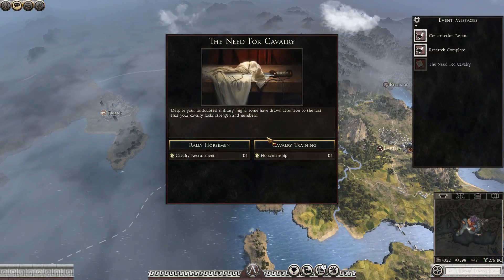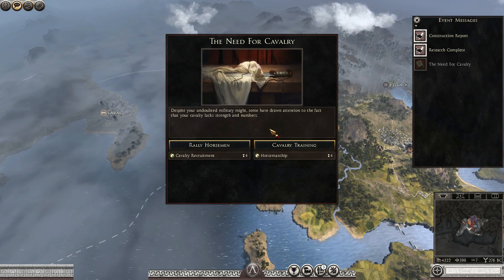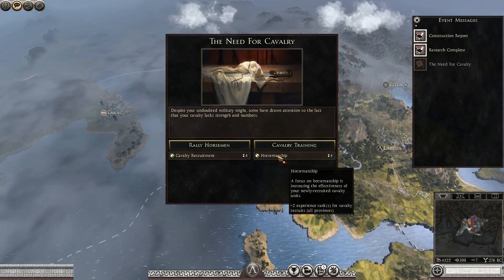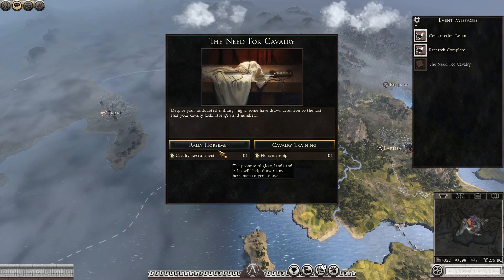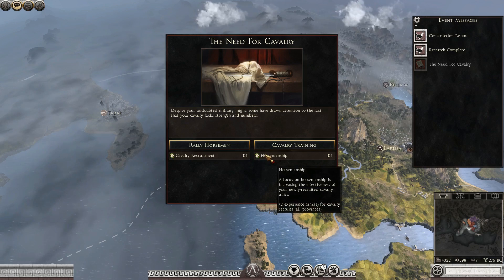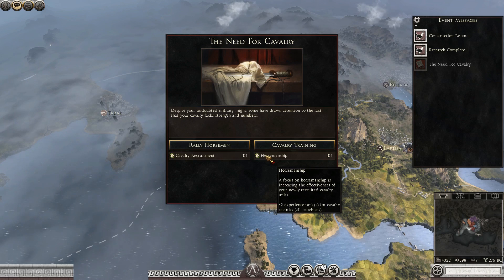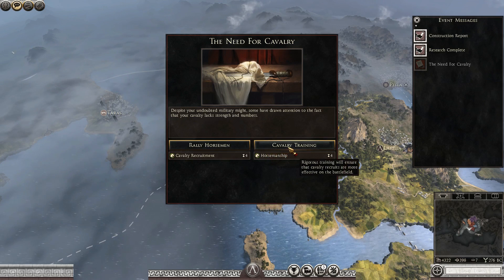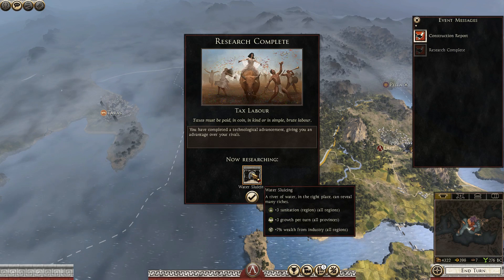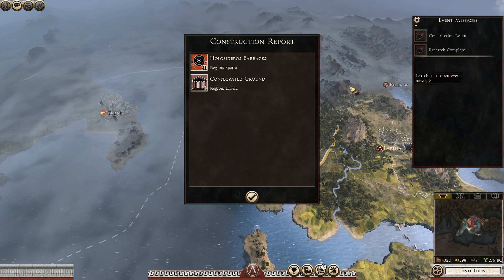A new notification — the need for cavalry. Despite your undoubted military might, some have drawn attention to the fact that your cavalry lacks strength and numbers. We really don't need anything of this because we're not going to recruit any new cavalry at the moment. But if we do, I would probably prefer two extra experience ranks for the cavalry recruits, so we're going to go for that. We're now researching water sluicing — good.